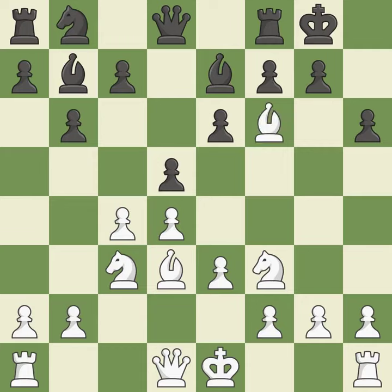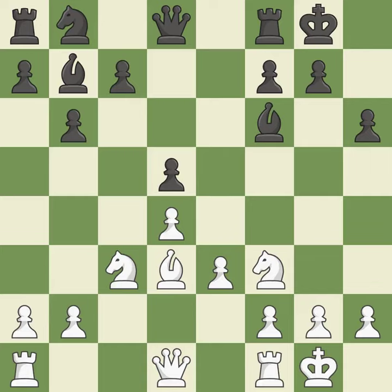It is a fair deal after all captures, keeping the material balance in check with good commerce. This is an equal trade. Castling develops a rook while also moving the king to safety. Castling to the same side of the board as the opponent tends to lead to less sharp positions compared with opposite-side castling.